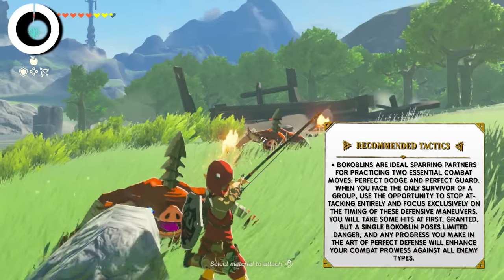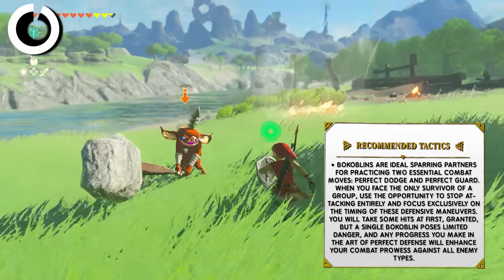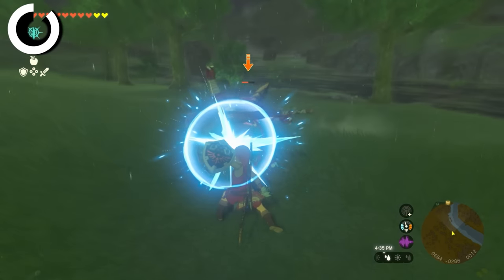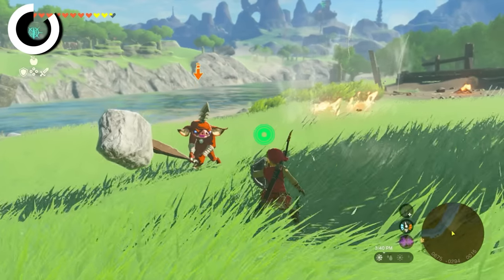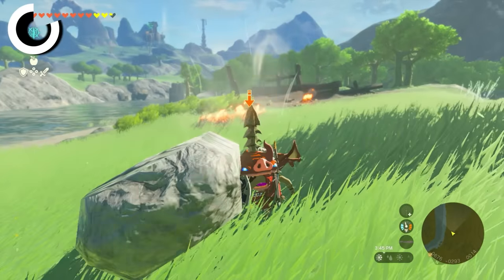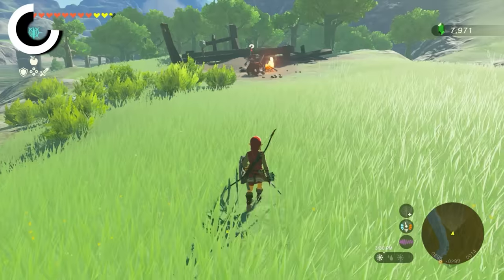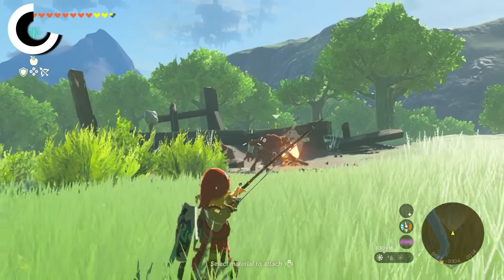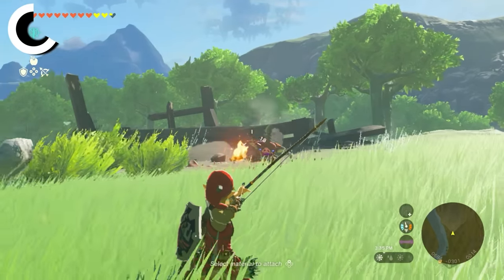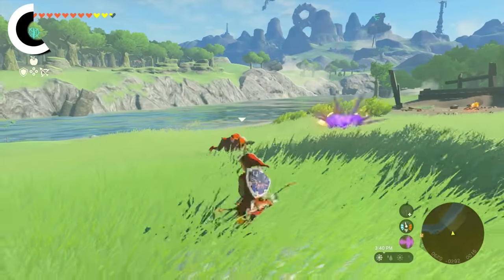Bokoblins are essentially the training dummies of Hyrule. They are ideal sparring partners for practicing two essential combat moves: the Perfect Dodge and the Perfect Guard. When you face the only survivor of a group, use this opportunity to stop attacking entirely and focus exclusively on the timing of these defensive maneuvers. At first you'll take some hits, but a single Bokoblin possesses very limited danger, and any progress you make in the art of Perfect Defense will enhance your combat against all enemy types.